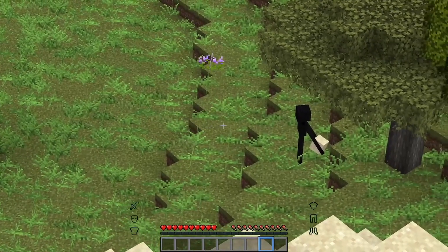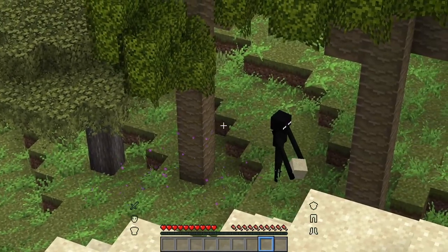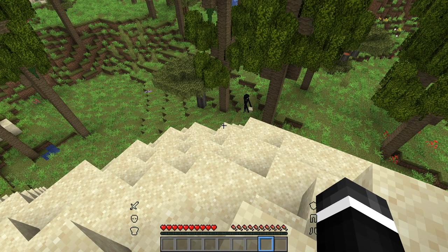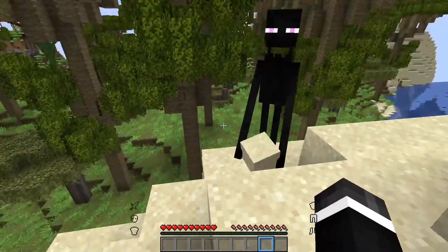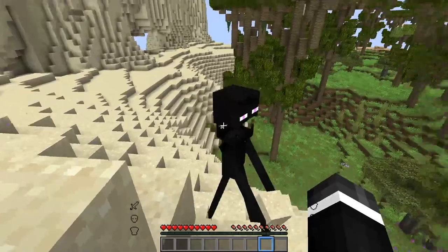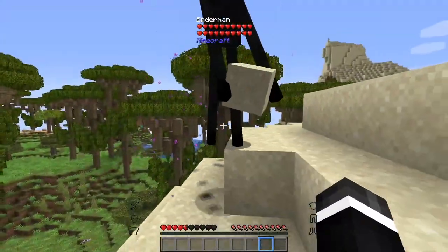Now the next mob is known as the Enderman. As you can see, this motherf***er is known for stealing blocks. So what you're going to want to do here is confront him and just look him straight into his eyes like a Chad. He may come at you very fast for some reason, but, you know, it's self-defense. Like you just got to do something about it.